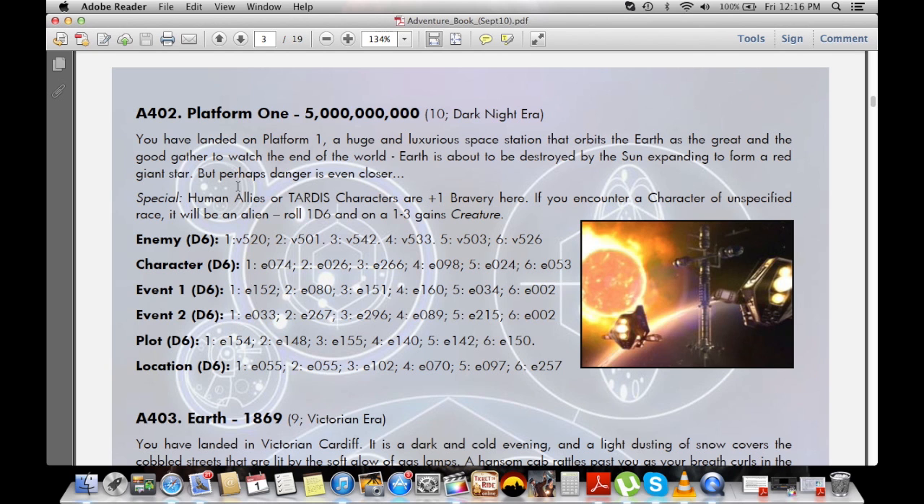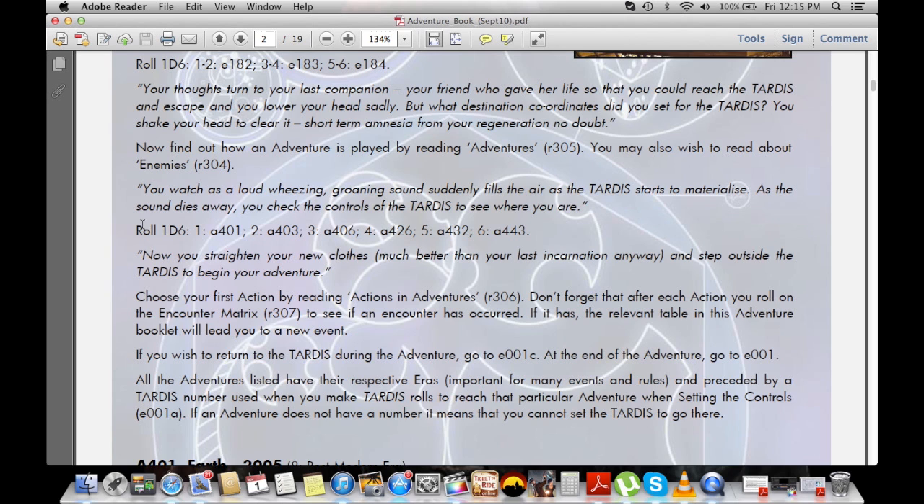Once your Doctor is complete it's time to land the TARDIS somewhere. This is known as Turn Zero. Remember, you get 12 turns to finish the game or you fail. The game will have you roll some dice to decide where you've landed and if you have an encounter as you leave the TARDIS.